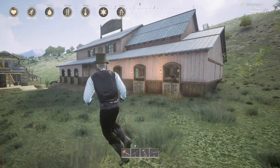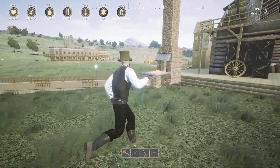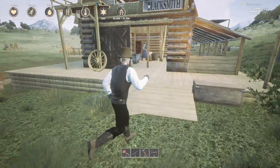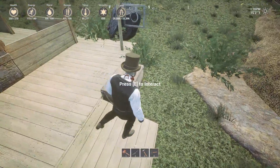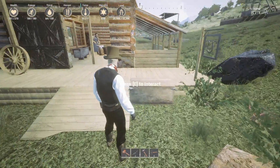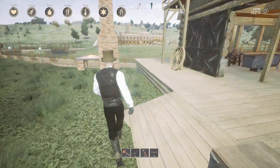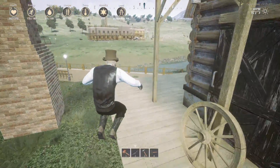The stable and the blacksmith — right now it's glitching out, this is supposed to be inside. I put a box out here because I just come by and drop off all the bandit guns that I have, and eventually when this box gets full I take them over there and recycle them and get a bunch of mats for it.